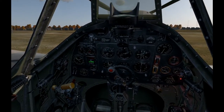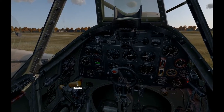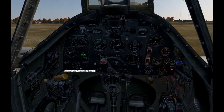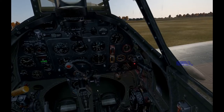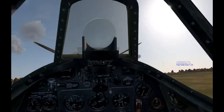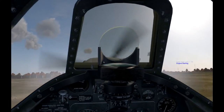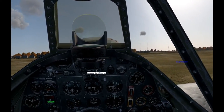First things first, we're going to bring our propeller back to fine — full fine. We're going to crack our throttle a little bit, and we're going to leave our radiator at about 50%. We need to keep an eye on temperatures basically. We're going to turn on magnetos 1 and 2, we're going to open the fuel cock, and then we would shout clear prop — and then we hit the start with ignition, which is the letter I. It sounds like we've got a pretty decent start there.